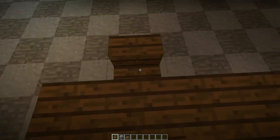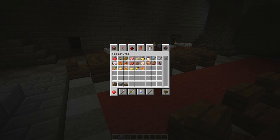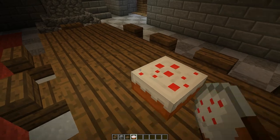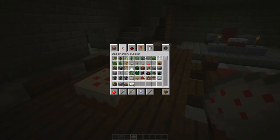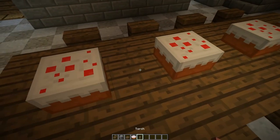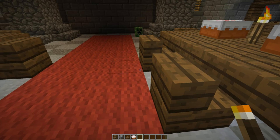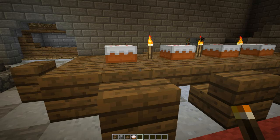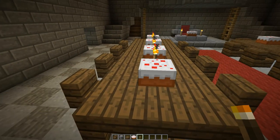Of course you're gonna want to add some cake because everybody loves cake and it adds to the table element just a little bit more. Then for the finishing touch, add torches — they're supposed to be torches but they look like candles on the table. When you have candles on a table it makes everybody feel welcome, like you're eating Thanksgiving dinner.